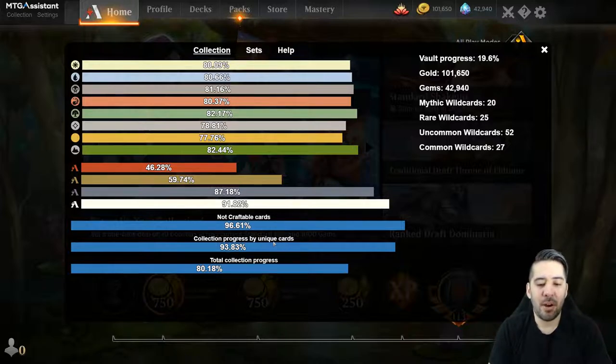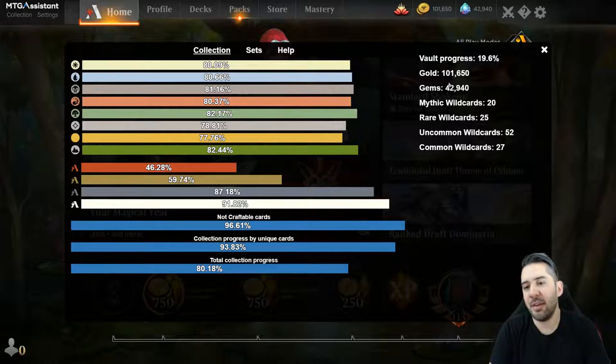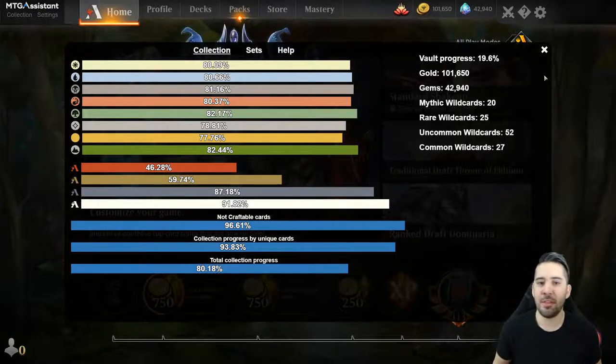We also have a progress bar for unique cards and the total collection progress, like an overall progress. I also have your stats here. There are some misses I need to fix - like I don't think the gem count updates when you buy gems, only when you get them in rewards. I might remove some of these because I don't want to be in a position where Wizards does a change to the log and nothing works. I'd rather have some core functions that just work.